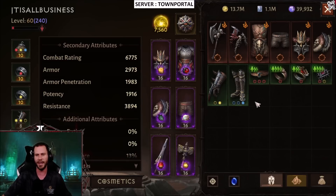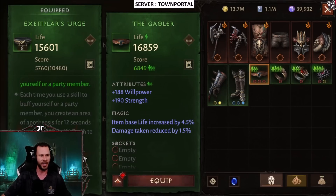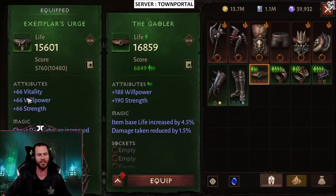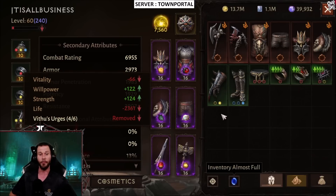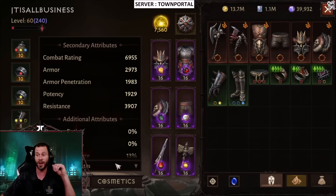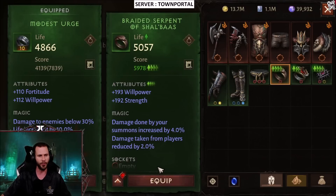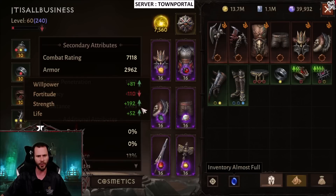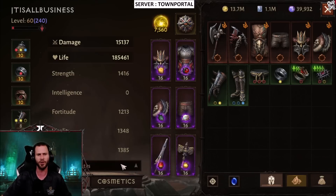The boots brought us up to 6775 combat rating along with 15,042 damage. This belt is going to be a massive upgrade because I actually have a Paragon level 80 belt. Look at the stats — one of these stats alone beats all of those. Equipping the belt brings us up to 6955 combat rating, which is pretty insane. We now have 15,080 damage along with 185,000 life. Throwing on the first ring brings us to 7118 combat rating, with 15,137 damage.